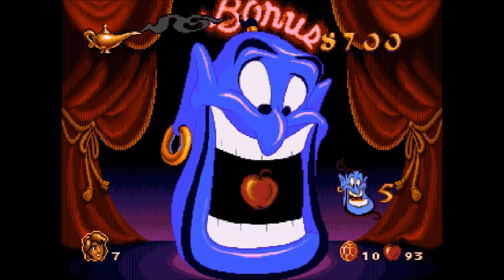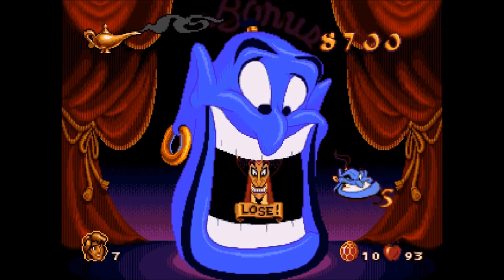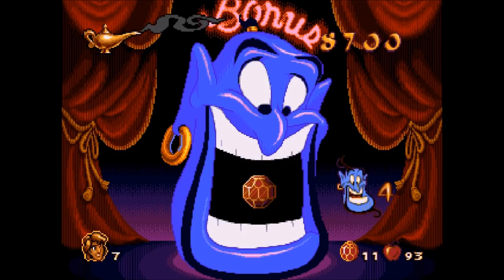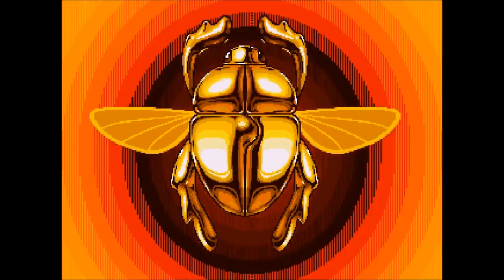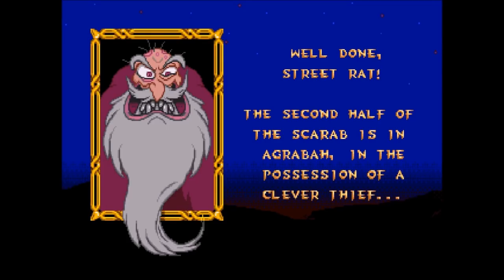Now I can properly explain the bonus level. On the left side of the map there's a genie with a number — it shows 10 gems, 93 apples, and 7 lives. The number of genies determines how many charges I get for the bonus round. If I press once, the number decreases. I had 4 charges remaining — but once I hit Jafar, the genies immediately go to zero.